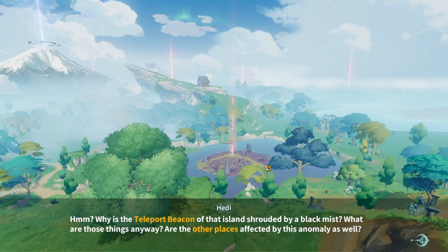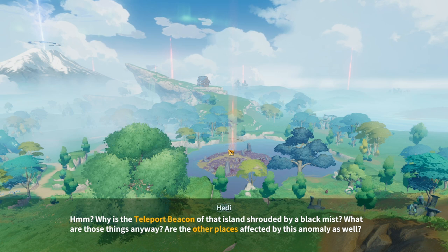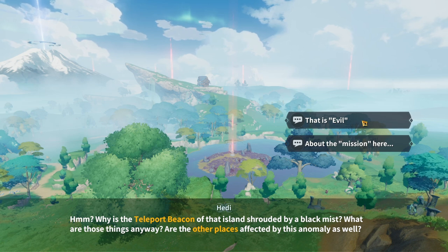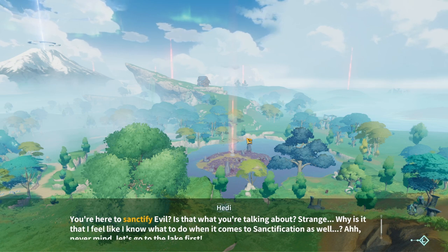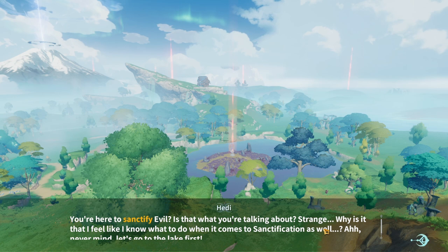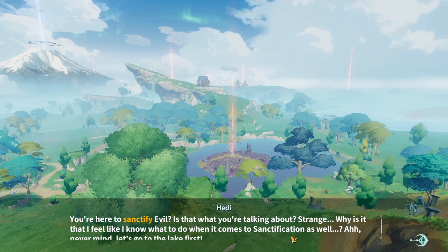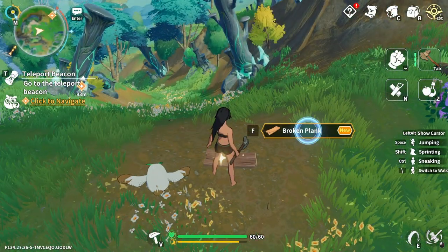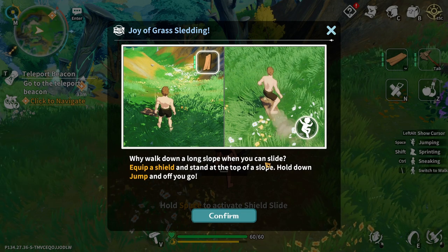Why is the teleport beacon of that island shrouded by a black mist? Are those things out there? Are the other places affected by this anomaly as well? That is evil. About the mission — you're here to sanctify evil. Strange, why do I feel like I know what to do when it comes to sanctification? Never mind, let's go to the lake first. I want to go my own way.